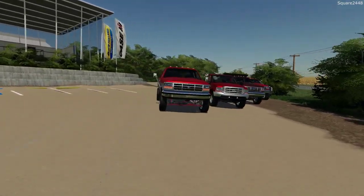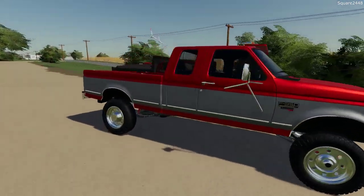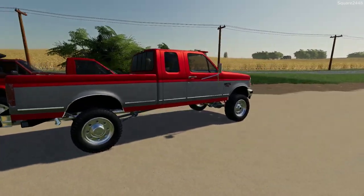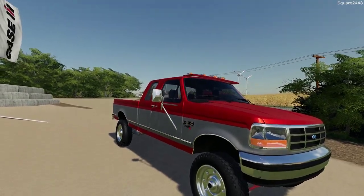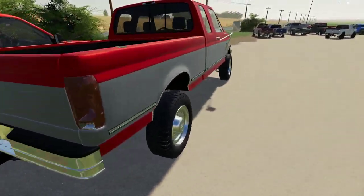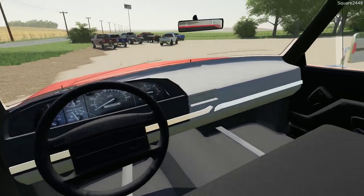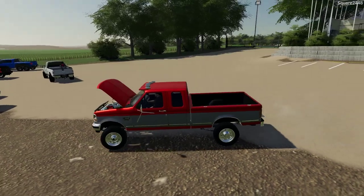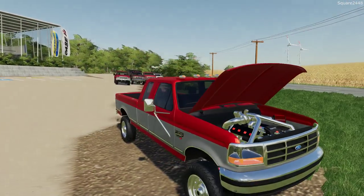Up next we have a 1995 Ford F-350 extended cab with a 6.5 foot bed. There are a ton of configurations in the store — different wheels, a two-tone option, a ton of different mirrors including updated mirrors, a visor up top, lights up top, and even newer bumpers. On the interior it's pretty detailed for an older truck. It also has a working tailgate and a working hood. Just look at that detail with the Power Stroke engine.